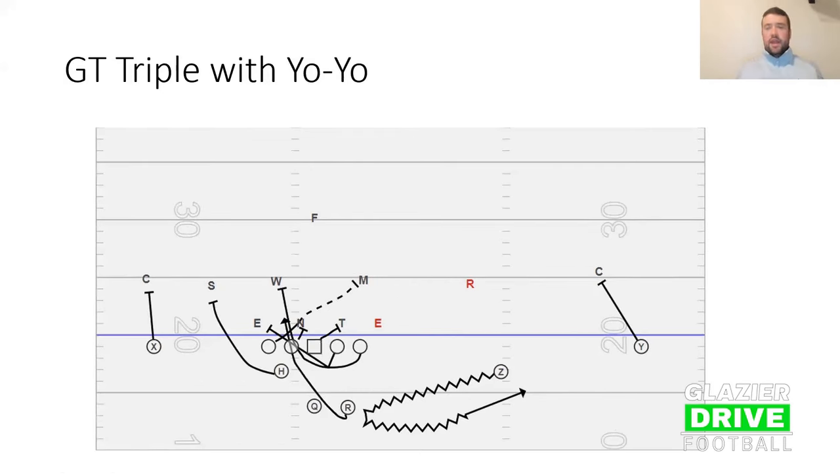We'll also do it out of 10 personnel and 11 personnel — we do run it both. I like it out of 11 as well, because when we're in 11, that's when we can run power and all those downhill run plays. So running triple option out of 11 allows us to break some tendencies and keep defenses on their heels.